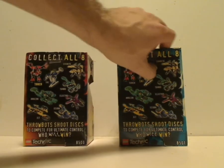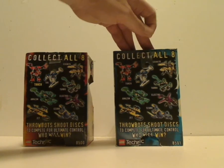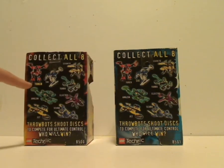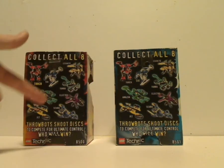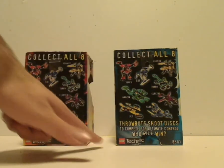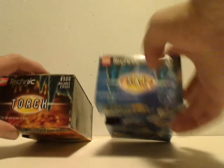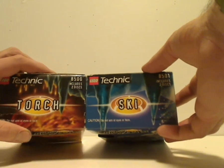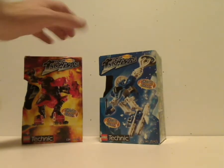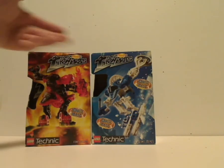On the back you see a little flap that hangs it from the store, pins and all, back in the day. It says 'Collect All Eight' and shows all eight characters, with the name highlighted for the character in that box. The robots shoot discs to compete for Ultimate Control. The LEGO Technic logos and set number are there again. I'm going to go by the American names, or the European names — Slyzer of course — you can call them either one.